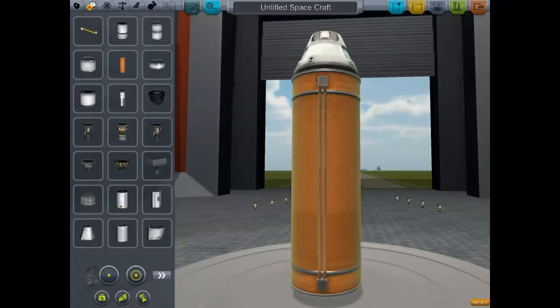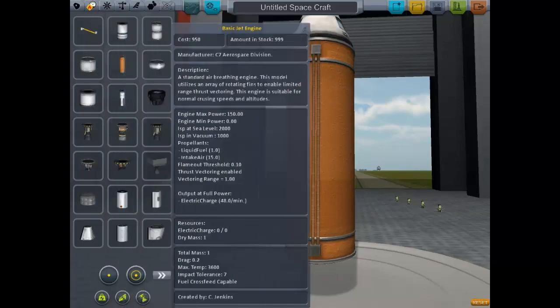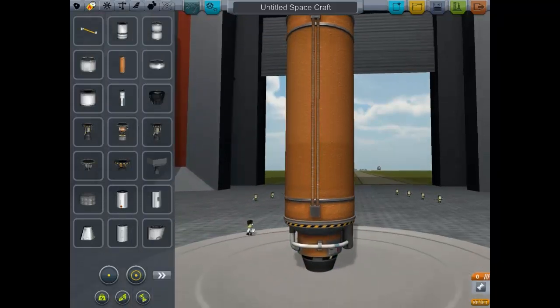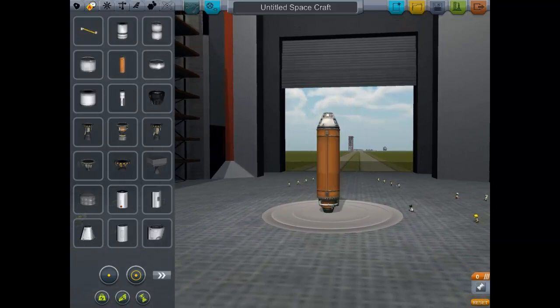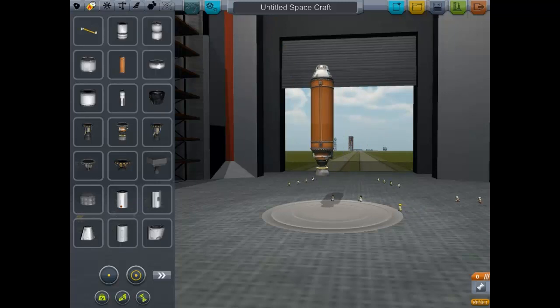Let's get started with propulsion, which is basically going to launch us up into space. I'm going to grab a big tank here. Hold shift and scroll wheel to zoom in and out. If you want to move the whole spaceship you can grab the pod - that's basically the center point. You can move certain sections which is cool.